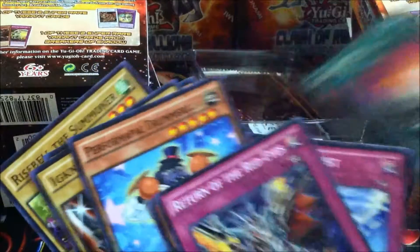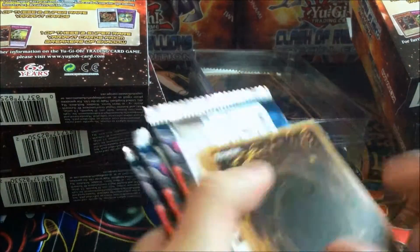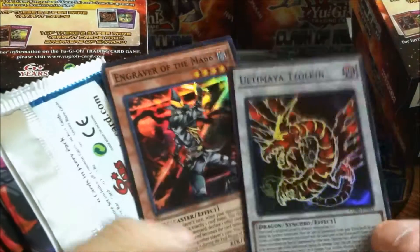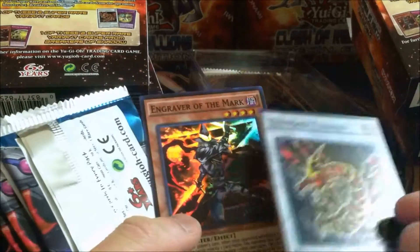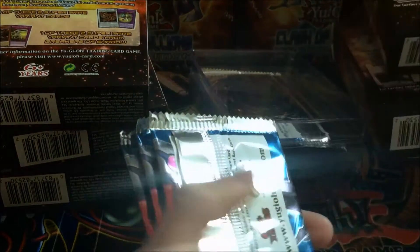Cosmo Town. I guess they come together — if you get Ultimaea Zulkin, you get Engraver of the Mark from Breakers of Shadow. Breakers of Shadow.